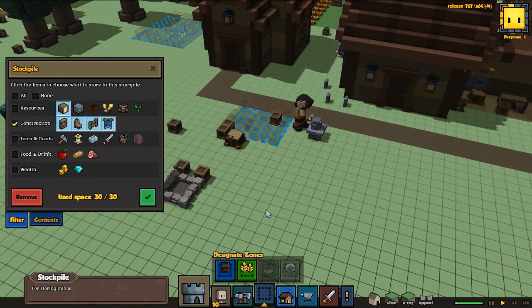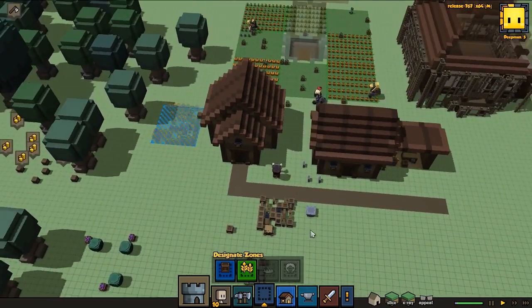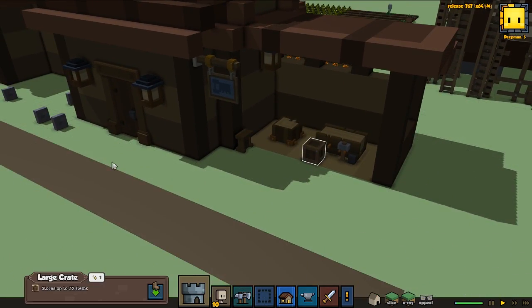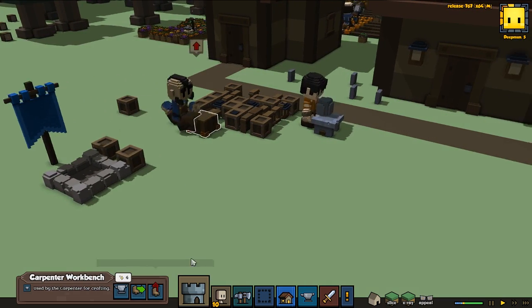I wanna remove a few of these stockpiles - like this one, it's not gonna be sitting here. So I'm gonna move them to some place where I feel they're gonna be a little bit safer. And actually the carpenter - he should be working in his own store. That should be a lot better. So I'm just gonna undeploy this one.